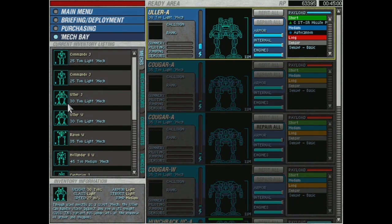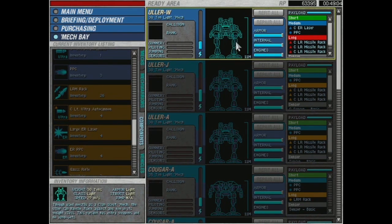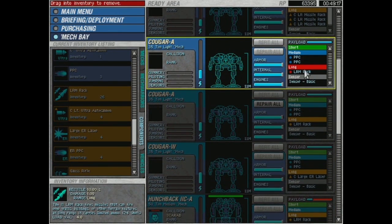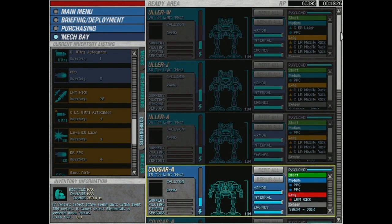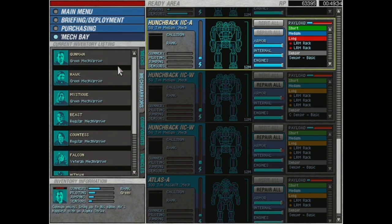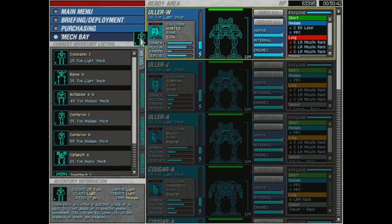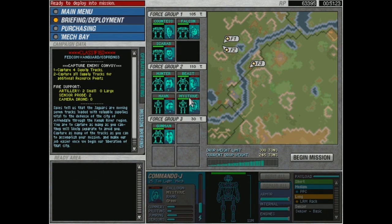Going full light on this one surprisingly. We have an Uler with a PPC and an ER laser, one with just a PPC, one with just a PPC — all loaded with missiles. Then we have our Cougs with double PPC loadouts, and one also has a large laser. We're actually below our weight tonnage, so we can throw in more mechs. We want fast mechs — maybe Commando J's. PPC and LRM each — these mechs are going to pack a punch.